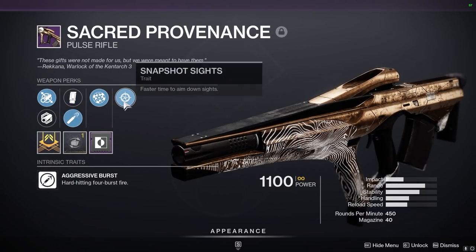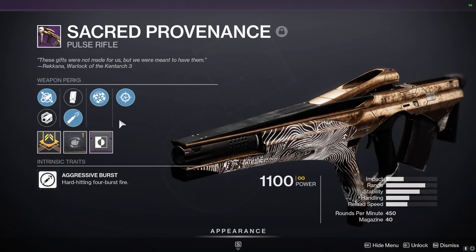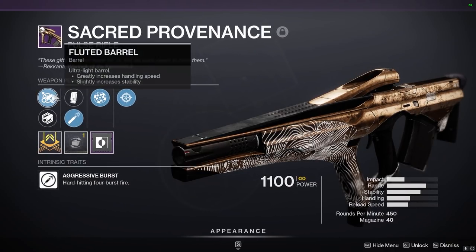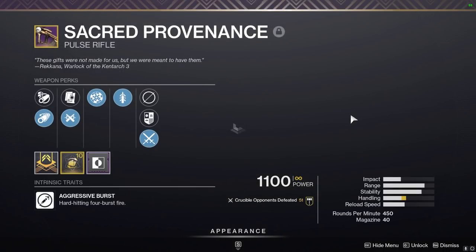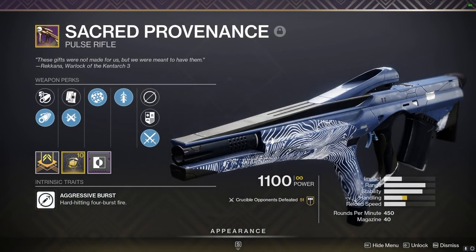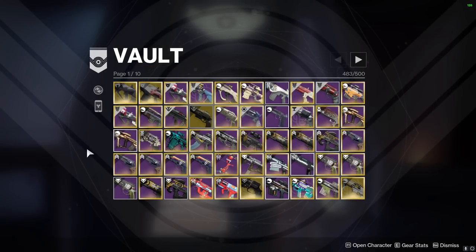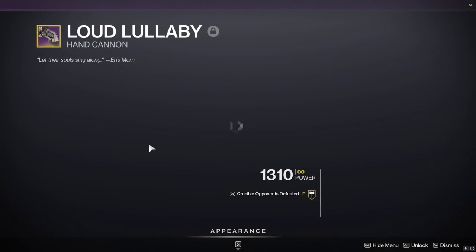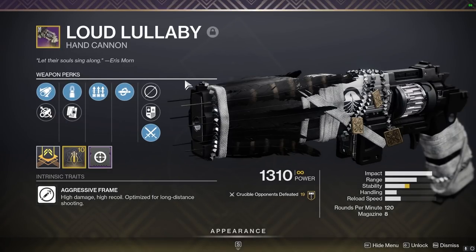You could combo one with a bow if you wanted to be that guy. What do you think about keeping this one — it has nice handling from fluted barrel and High Caliber rounds. Actually is that High Cal or Ricochet? I think it was Ricochet. The one with High Cal personally — Ricochet is true for range. If we're having trouble deciding, this can go on the chopping block and we'll come back to it.